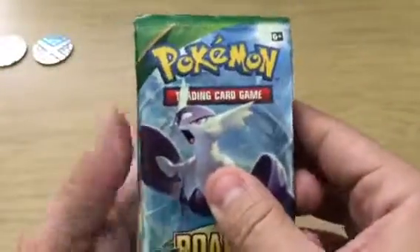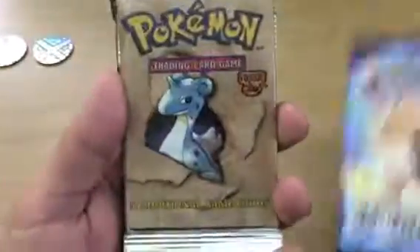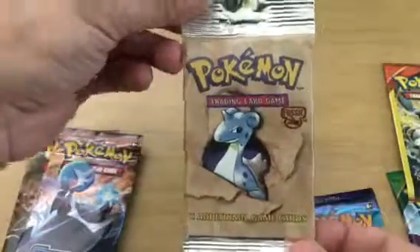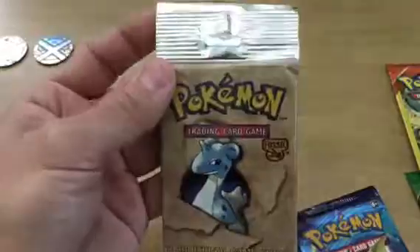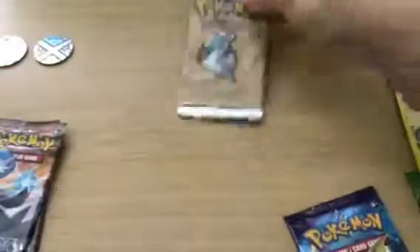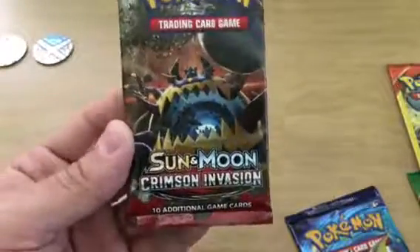So we got ourselves a Roaring Skies, a Primal Clash, and an Evolutions. Oh my gosh — no way — we got ourselves a Vintage Pack! A Fossil Vintage Pack with the Long Neck. I remember these when I was a kid. I opened them and got the Short Packs — never got these ones. Oh my gosh, that is just amazing. You can see right there underneath: Wizards of the Coast. That's who originally made Pokemon cards back in the day. So we got ourselves a Vintage Pack. And then the other two packs: Steam Siege and Sun and Moon Crimson Invasion.